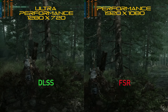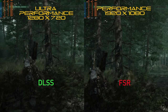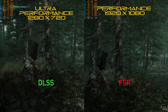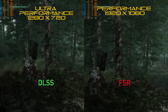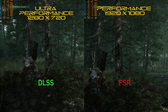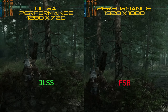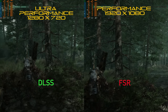Moving on to performance modes. FSR, despite its higher render resolution and lack of special hardware, is managing to produce slightly higher FPS. And while the visuals are again very similar, if you look between the tree branches at the top of the screen, DLSS once again has its trademark shimmer. I did nudge the mouse a little so the views are slightly off, but if anything that should give DLSS an advantage as it's rendering slightly fewer trees.